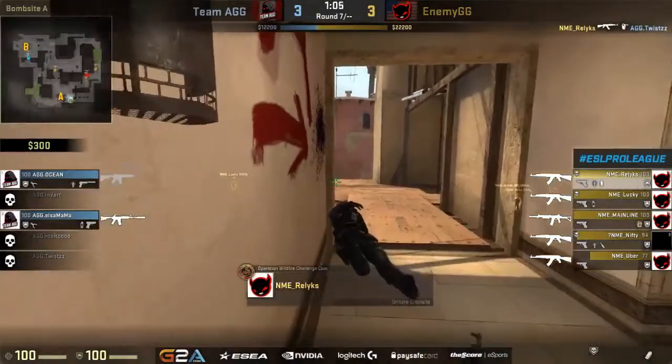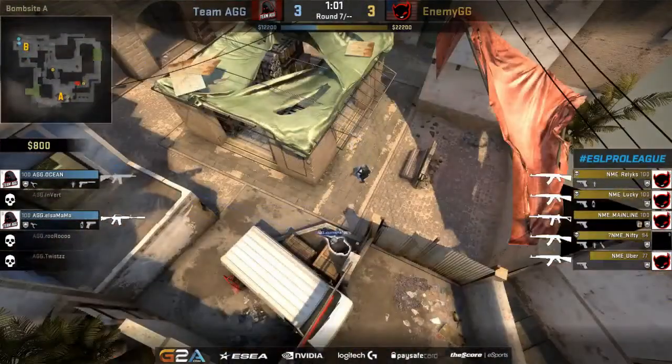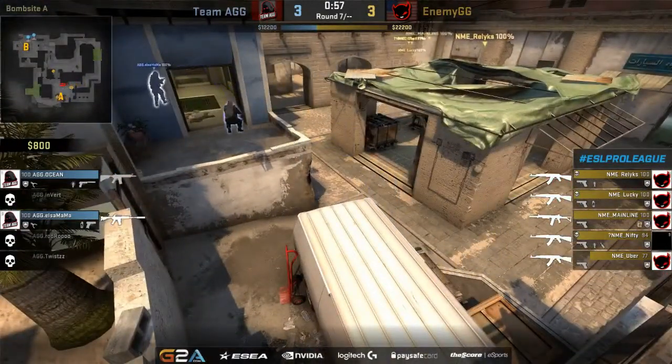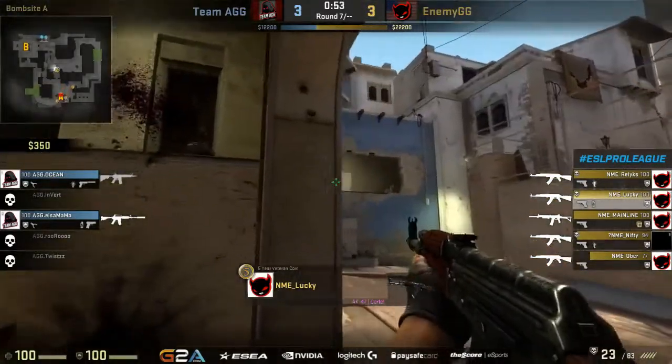Twist felt like he had to make a play — pushes aggressively into palace and pays for it — relics is able to take him down. Now it's down to ocean and L's — the two B players. It looks like they're going to opt to push into B halls and hold onto their rifles. No fatalities on the enemy side to start this round out.